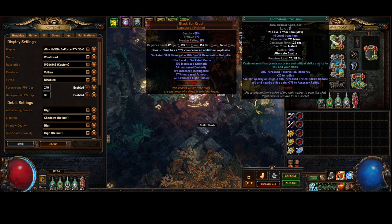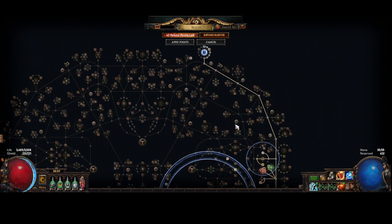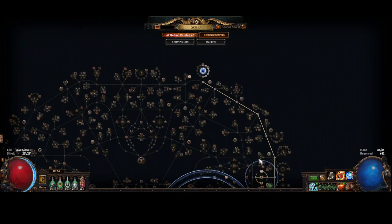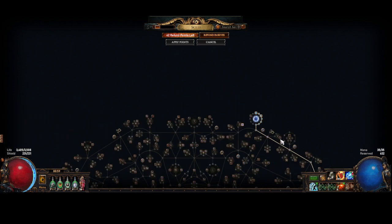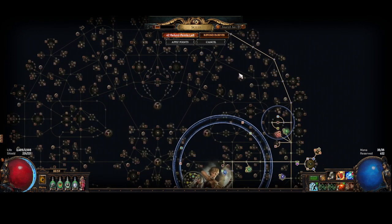Same auras: Precision, Enlightened, Divergent Determination, and Grace. Obviously Anomalous Precision. I did try to figure out a way to get better accuracy without having to drop any auras and mess around with stuff, but I didn't manage it — so this is the outcome. Every time I look at it I get a bit of an 'ugh' feeling.